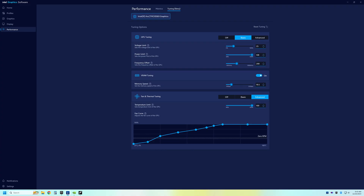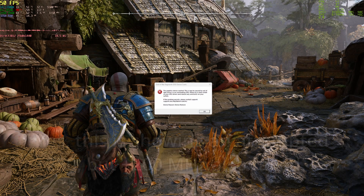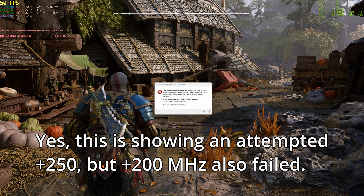Despite what you may be hearing elsewhere, manual overclocking of this card will get you about 7% at most unless you get a cherry chip. Some people claim 3.2GHz but I did not see that with stability — I saw crashes at 3100MHz. Setting 200MHz manual offset gave 3.1GHz and that produced crashes, corruption, and instability. There is luck of the draw involved.